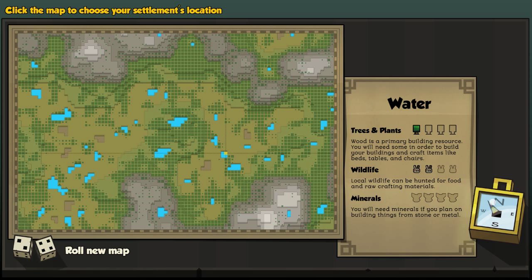The first thing you can see is these bluish things, which are actually lakes. We have water on the map now, which is a big difference compared to before. As far as I know, you don't really have any use for it at the moment - I think it's only visual so far. On the right side we can see how many trees and plants there are, how the wildlife is, and how the minerals are.